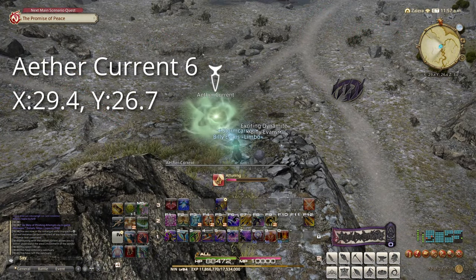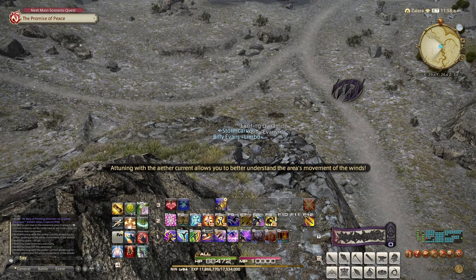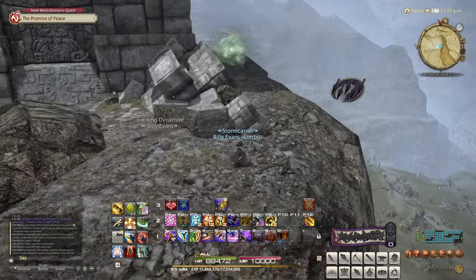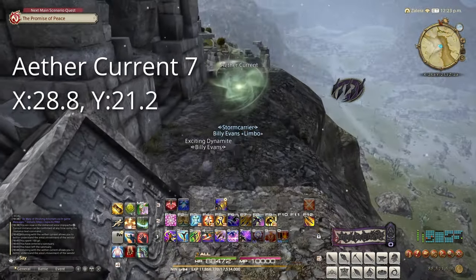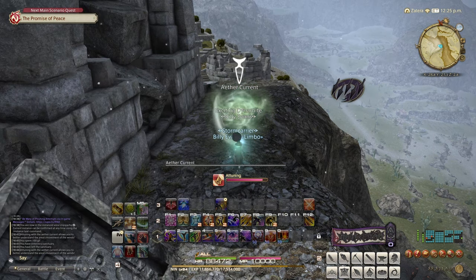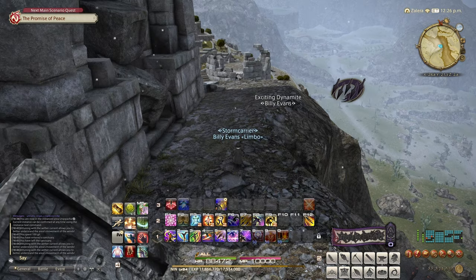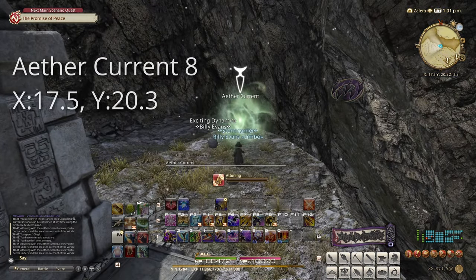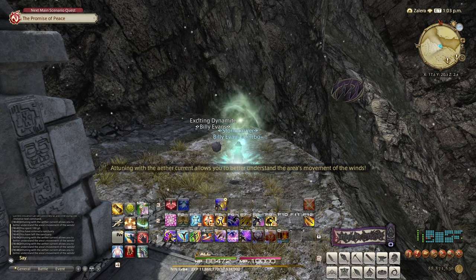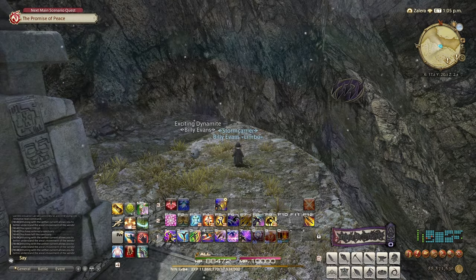Our sixth target is at 29.4 by 26.7. This is on the cliff north of Worler's Echo. Go ahead and interact with it to unlock it. Our seventh target is at 28.8 by 21.2. This is northeast of the Shades of Grief behind the stone tower. Go ahead and interact with it to unlock it. Our eighth target is at 17.5 by 20.3. This is at the bottommost cliff at the proof. Go ahead and interact with it to unlock it.